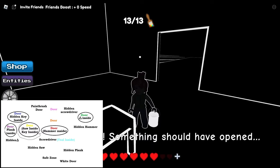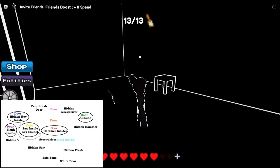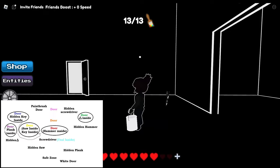So this is how to find the hidden key area and the regular key area as well in Chapter 1 of the game. Thank you guys for watching, please like and subscribe and we'll see you all next time. Bye!